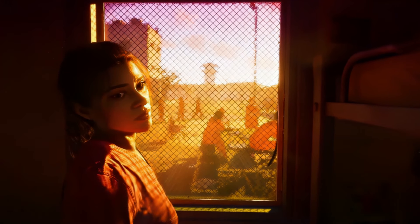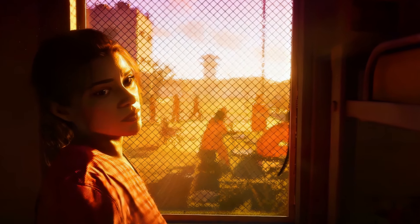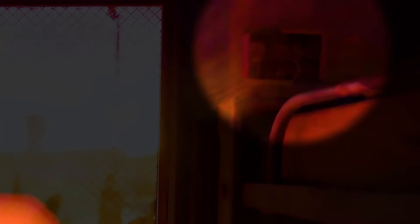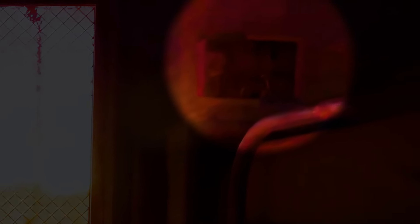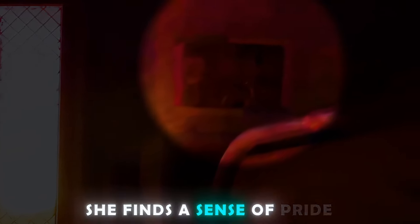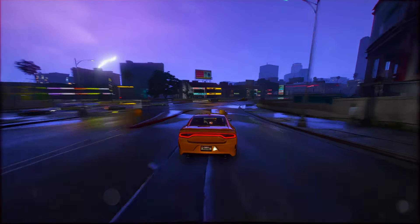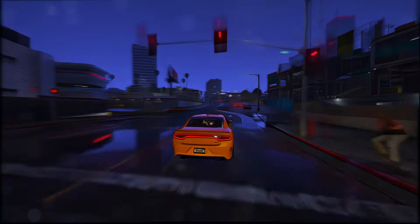Let's draw comparisons to previous GTA protagonists. Take Michael DeSanta — his mansion has family photos on the walls. Franklin Clinton's house features similar personal touches, and even Trevor Phillips in his trailer has pictures that tell a story about his life. It's not just confined to the HD era — even in the 3D era games, characters had their own way of leaving traces of their lives in their living spaces.